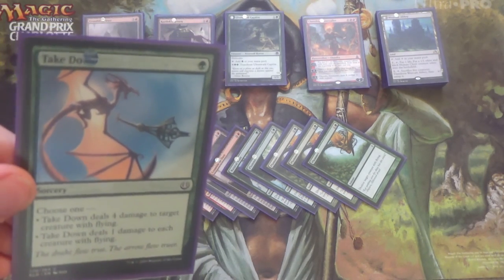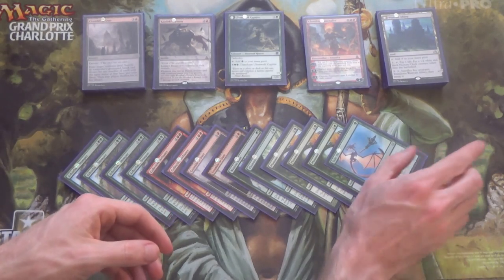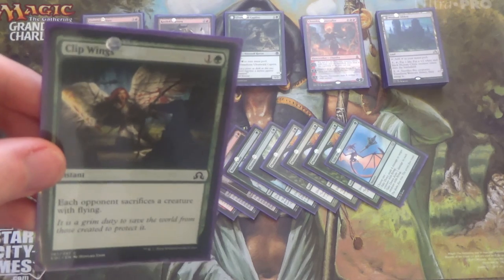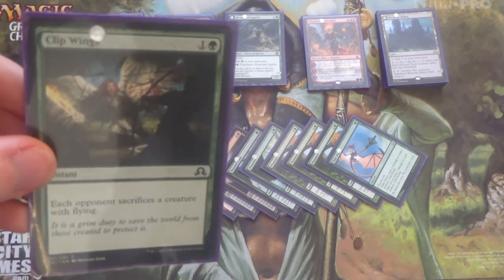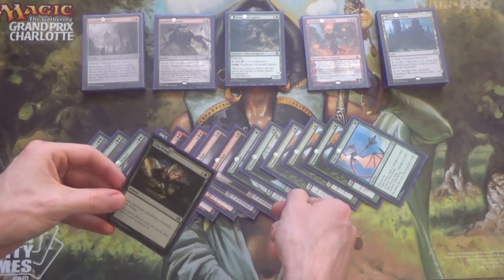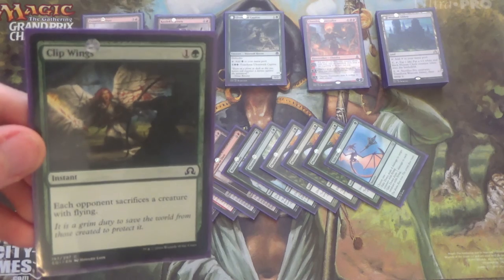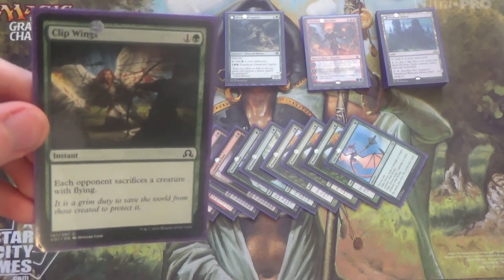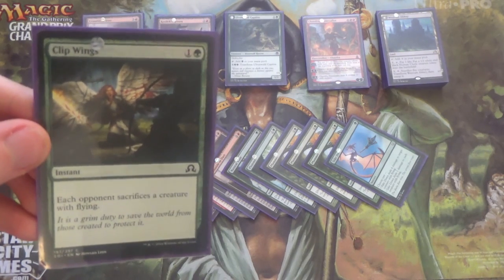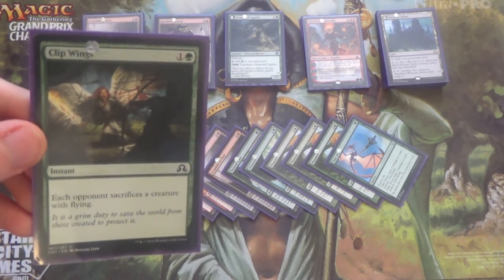That's how much I hate that matchup. You can also bring Takedown in against a bunch of Thopters. Next, we have a Clip Wings instead of a second Natural State. Why Clip Wings? This is specifically for Selfless Spirit. Because with Plummet or Takedown, they can simply sacrifice Selfless Spirit to save their other creatures. But with Clip Wings, that doesn't work — they can either sacrifice Selfless Spirit to Clip Wings, in which case they didn't make the rest of their creatures indestructible, or they have to sacrifice a creature that Selfless Spirit wanted to save. Clip Wings is made for that card.